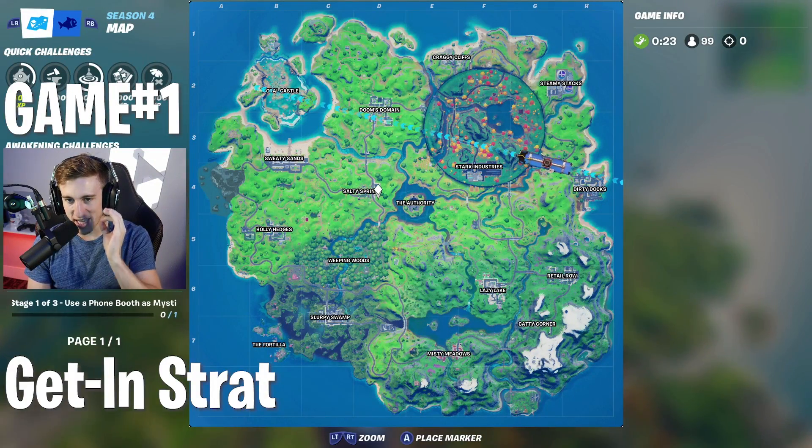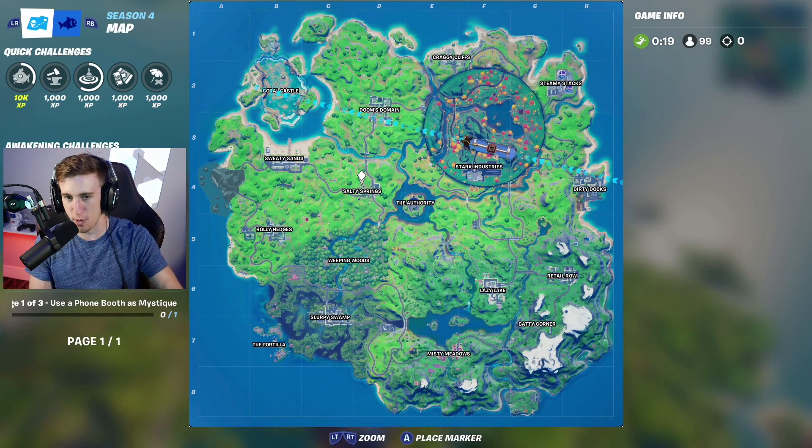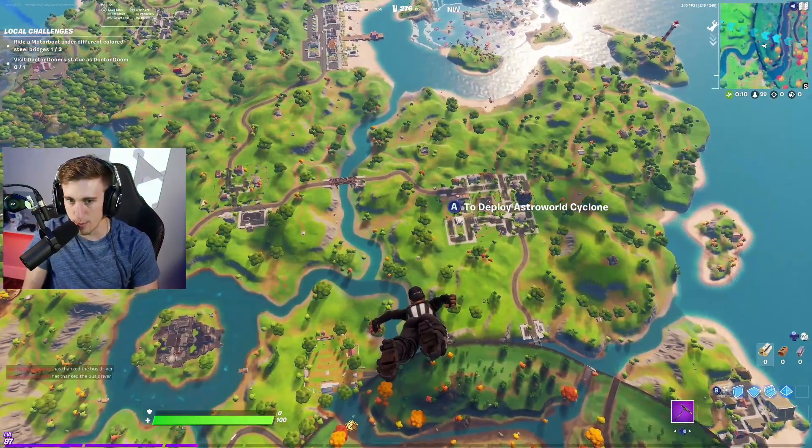Strategy number one, we're going with the Get In Strat. Basically with the Get In Strat it's as self-explanatory as it gets - we just got to get in boxes. I'm going to be sending it to Doom's Domain for this one just because I want to get in people's faces.